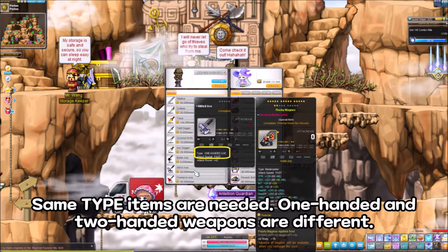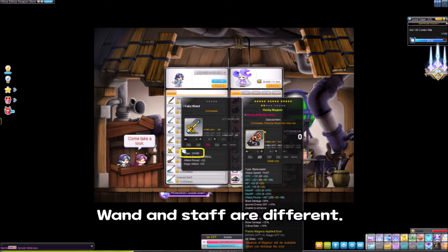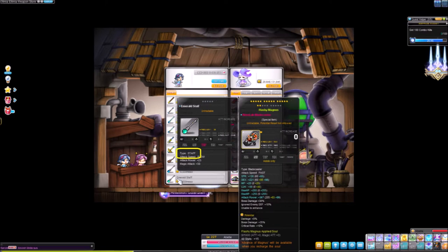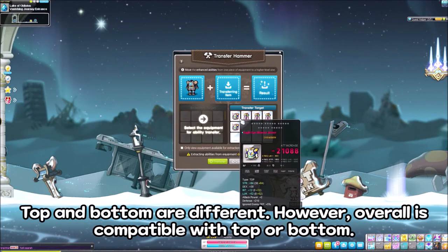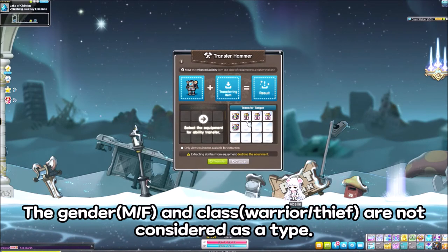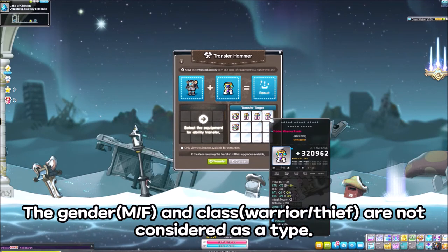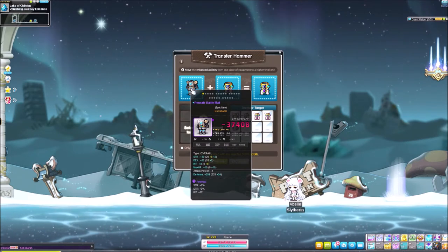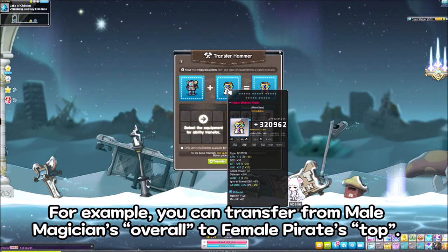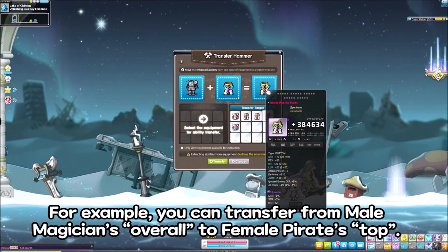Same type items are needed. One-handed and two-handed weapons are different. Wand and staff are different. Top and bottom are different. However, overall is compatible with top or bottom. The gender, like male or female, and class, like warrior or thief, are not considered as a type. For example, you can transfer from a male magician's overall to a female pirate's top.